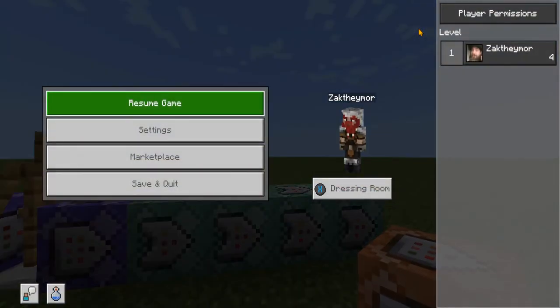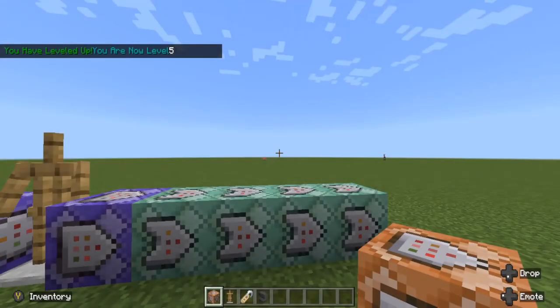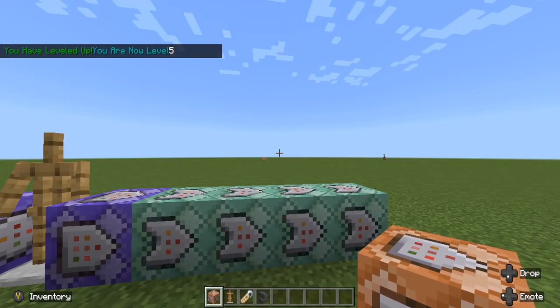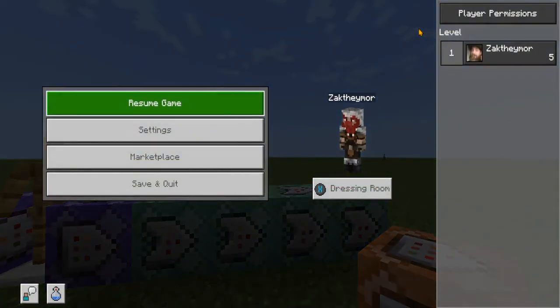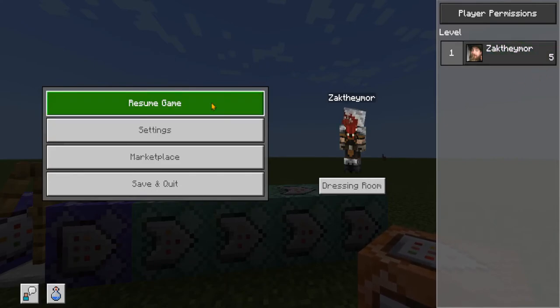Once you're in the start menu, as you can see next to my name on the right-hand side it says four. Now if I quickly trigger it — you have leveled up, you are now level five — and if we check, as you can see on the right-hand side right here, it says I'm level five.